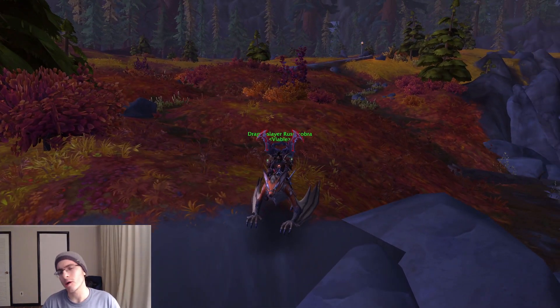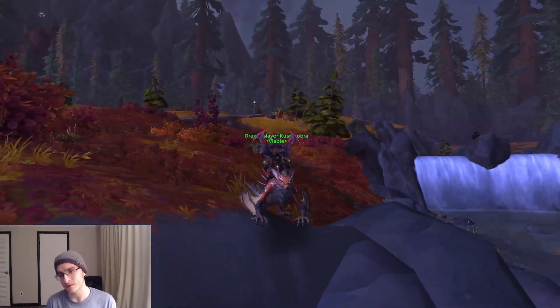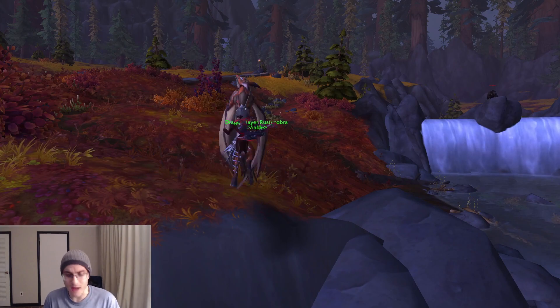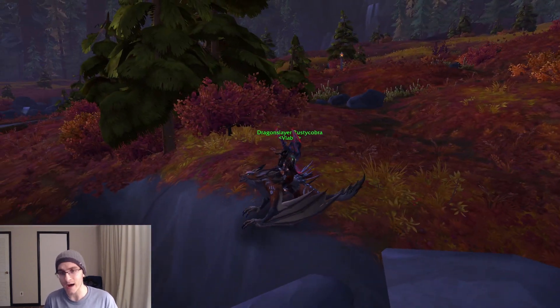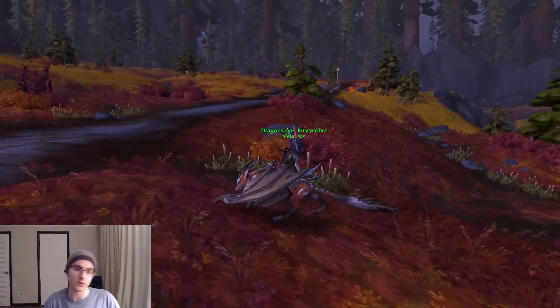Hey guys, Rusty here, and I'm going to show you how to get a super easy and technically secret mount — that's going to be the Temperamental Skyclaw. This mount looks like a dragon and a fox worked something out. Anyways, this mount is super easy to get, so let's get started.